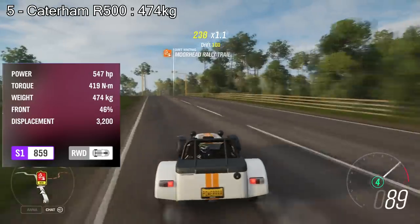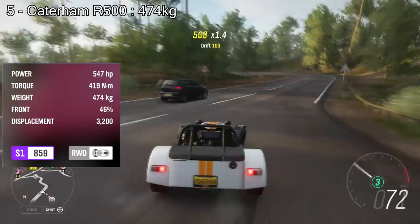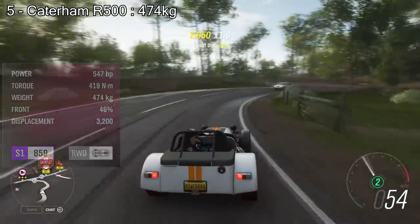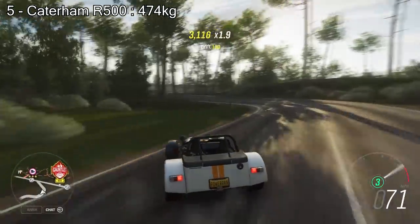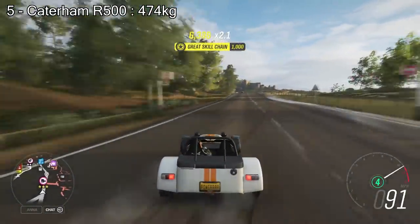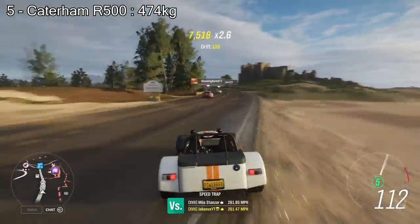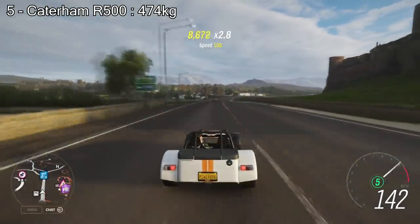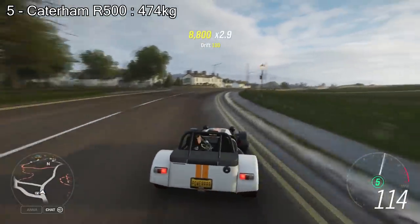Now we're getting into the top 5, this is where it gets extremely light. I'll say again these top 5 don't include the Peel P50, the Peel Trident, or anything like that. In the 5th spot we have the Caterham Superlite R500, which weighs 474kg with over 500hp, so this has well over 1000hp per tonne. It weighs 1kg less than the car before it, but this thing is extremely fast and obviously extremely light — well under half a tonne — at number 5.